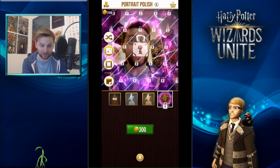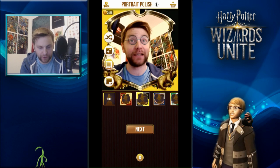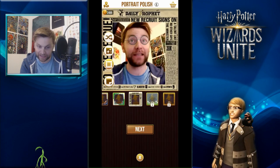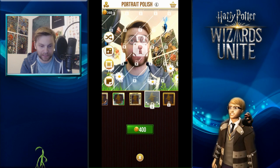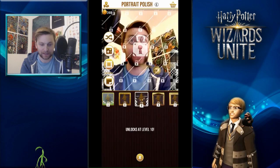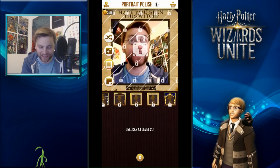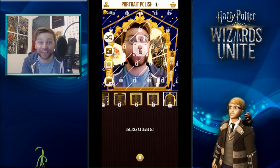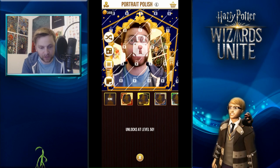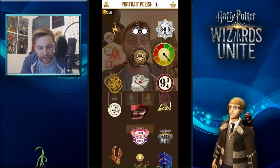We've got all the different house backgrounds - Gryffindor, Hufflepuff, Ravenclaw, and Slytherin - which are pretty cool. We can also add things like the Daily Prophet. In the stickers section we've got some Billywigs flying around, some flowers, and a frame like you'd get in Hogwarts. There's a wanted poster for a witch or wizard - it's very good to see that they've included both 'witch' and 'wizard'. And if you get to level 50, you get to make yourself into a Chocolate Frog card - that's pretty cool.